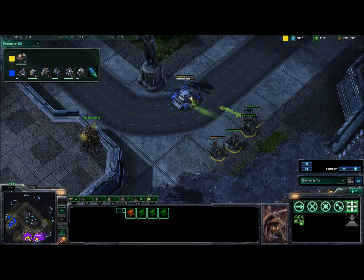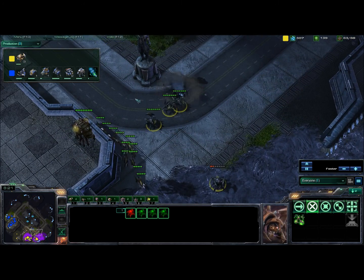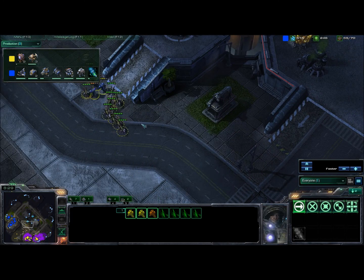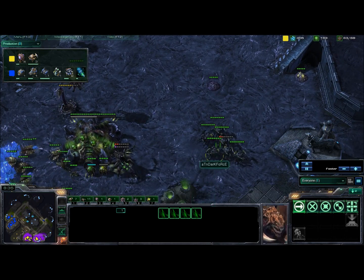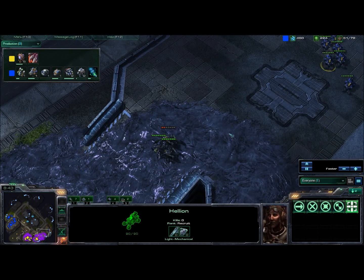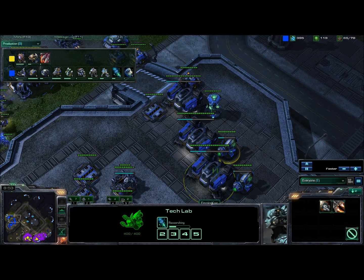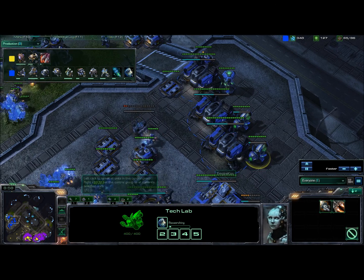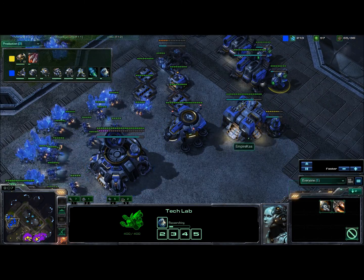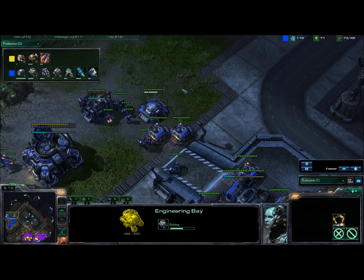Darkforce decides the bunker near his base needs to go. Kaz salvages the bunker and retreats safely, but the three marines get sniped by the zerglings. The roaches are still in Darkforce's base, so the Hellions still can't do any good. Looking at Kaz's base, he has two barracks with tech labs running stim and shield upgrades, plus an engineering bay for the plus-one attack upgrade — setting up solid infantry.